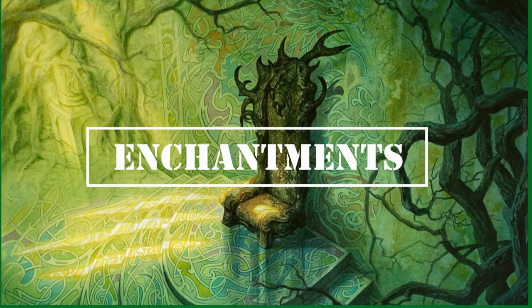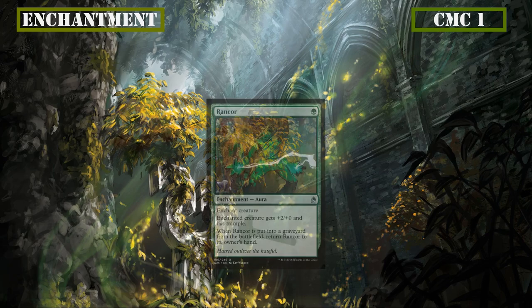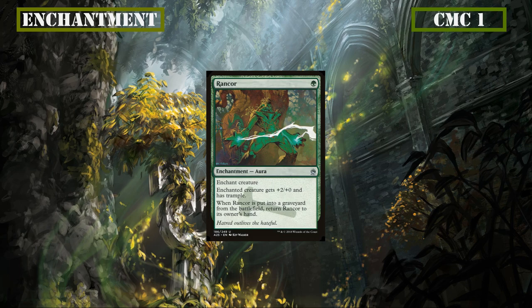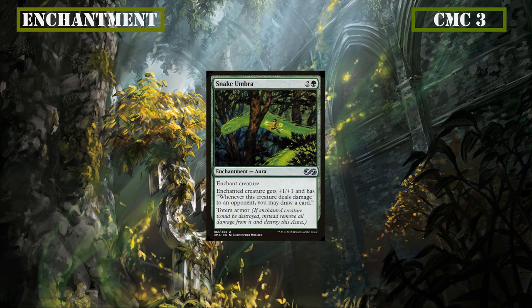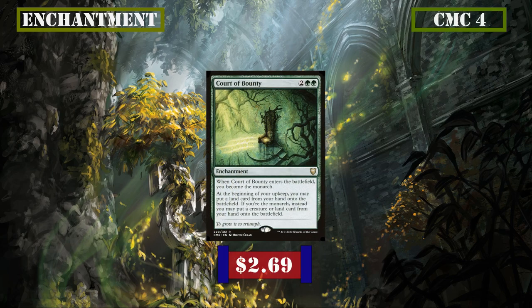With the sorceries done, let's move on to enchantments. In the CMC 1 slot, we have Rancor, an aura which gives target creature +2/+0 and trample, and reoccurs itself to hand when it leaves the field — this cheap spell will help us push through for poison counters and keep coming back as our Death Touchers die. In the CMC 3 slot, Snake Umbra grants a creature +1/+1, and whenever it deals combat damage to an opponent you may draw a card. It also keeps a creature alive via totem armor if destroyed, making it both a card draw and protection source. In the CMC 4 slot, Court of Bounty gives us Monarch when it comes into play and lets us put an additional land into play from hand during our upkeep, or put a creature into play instead if we are the Monarch — our opponents usually won't want to swing into a board of Death Touchers.